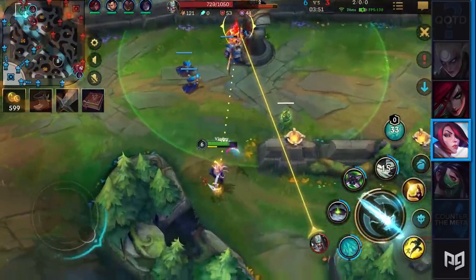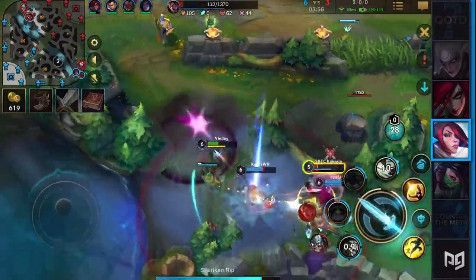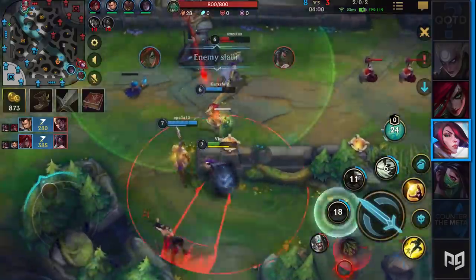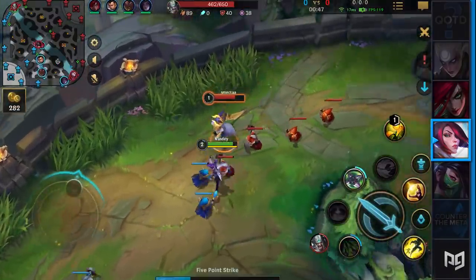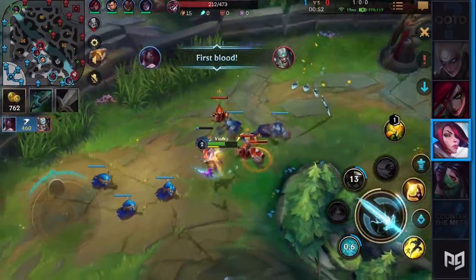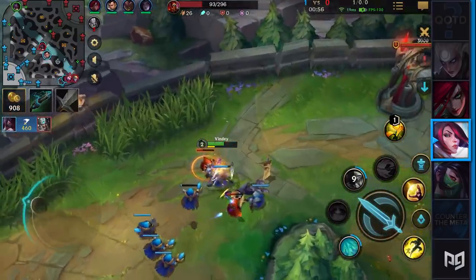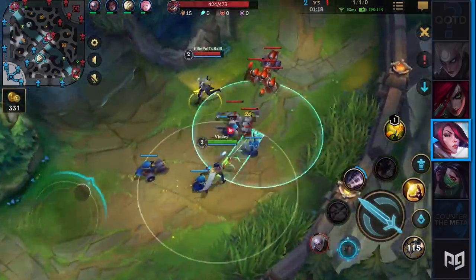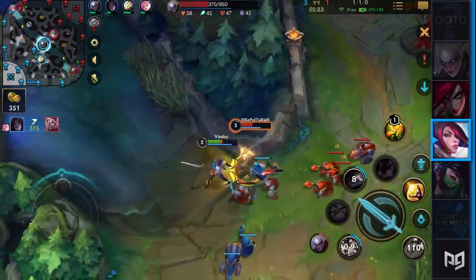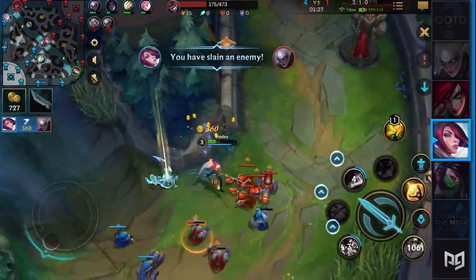The best thing about splitting is that you're drawing attention to yourself — you're forcing somebody to answer. What champion, when you're at least even, can 1v1 a Fiora if you're playing well? Good luck finding one. Picture an Akali stuck in the side lane versus you: she can barely clear waves without expending all her energy, and her push is really weak compared to yours. Her area of expertise is assassinating high priority targets in a team fight. If you manage to drag her away from those fights, you're doing an amazing job granting your team advantages.